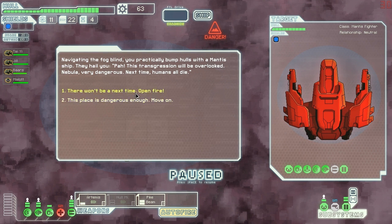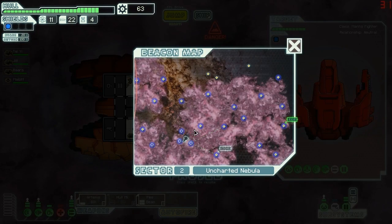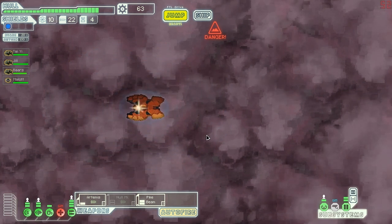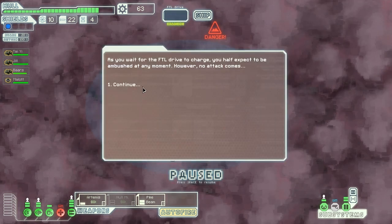We need to practically bump into a mantis ship. They hail us — 'This transition will be overlooked. Nebula very dangerous. Next time humans all die.' I don't want to deal with them. I just don't like dealing with teleporting at all — I'm bad at it and I'm afraid of it.